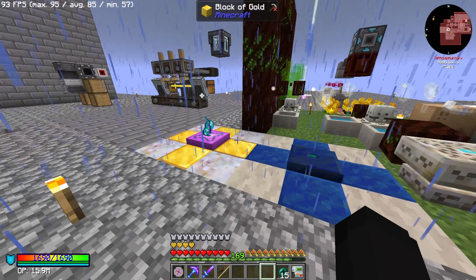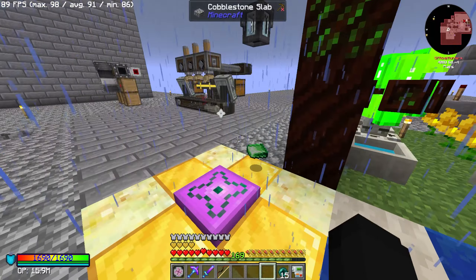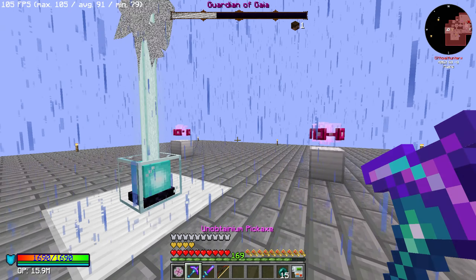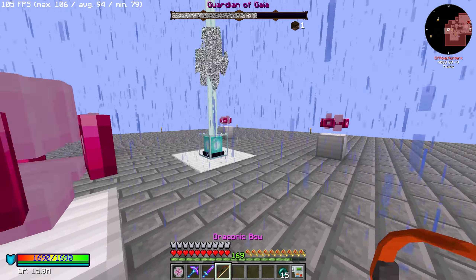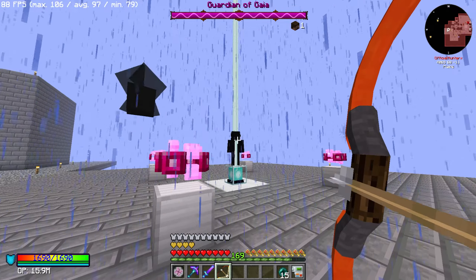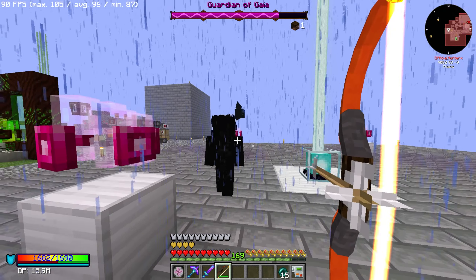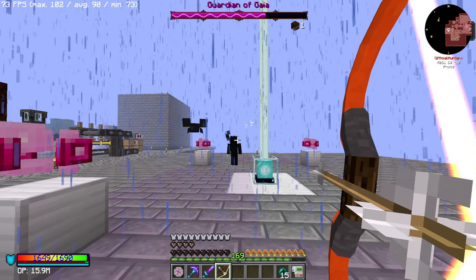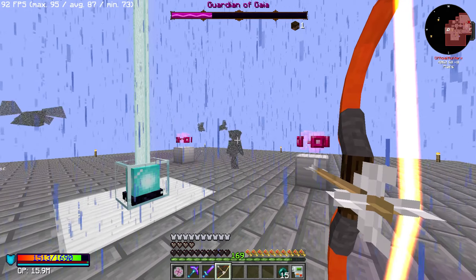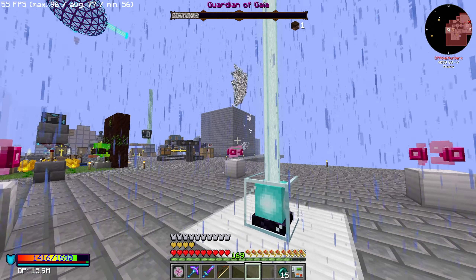In between episodes I built this massive mob farm, which is currently off because there's a bug with Draconic Evolution and their dislocation receptacle — it's causing my game to repeatedly crash. I built it hoping to find a wilden, but it ran for a while and I still didn't get any, so I don't think that's the intended way to get them. We'll need to do a bit more research on how to get wilden.